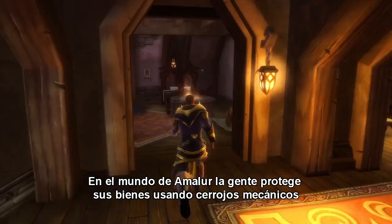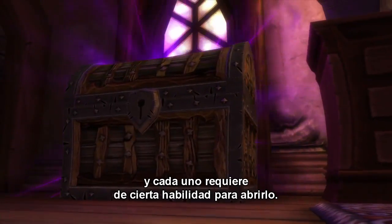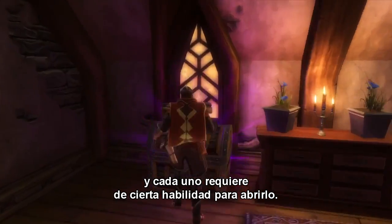In the world of Amalur, people protect their valuables by either using a mechanical lock or a magical ward, and each one requires its own unique skill to open.